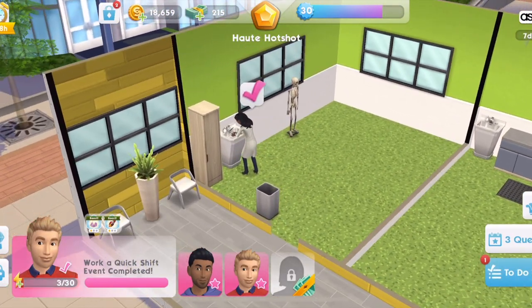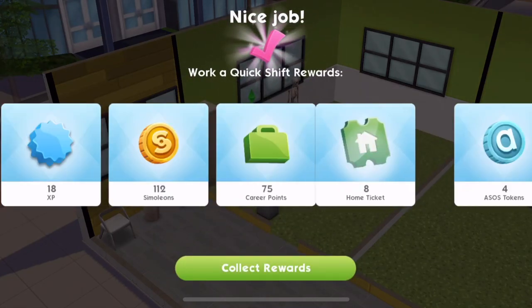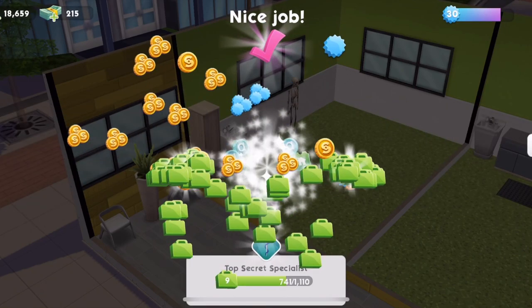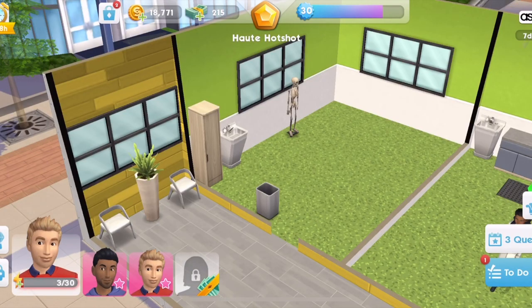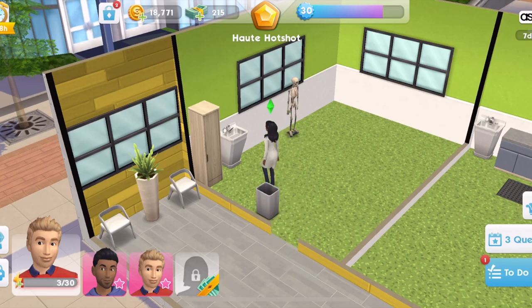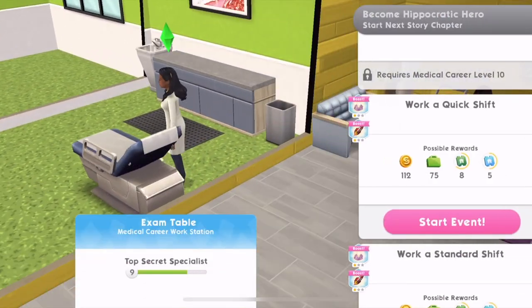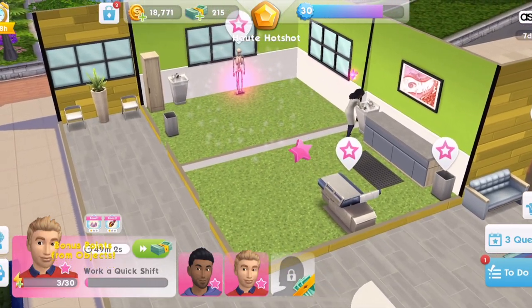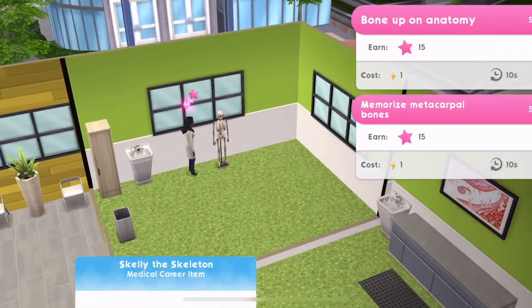Lexi has completed her event so we can now collect her 112 Simoleons. Just ignore the ASOS tokens — if you're watching this in the future, we're in a limited time event right now and we won't normally be getting those. We'll set her off on another quick shift, which is slightly quicker now because we have that skeleton placed in the workplace.